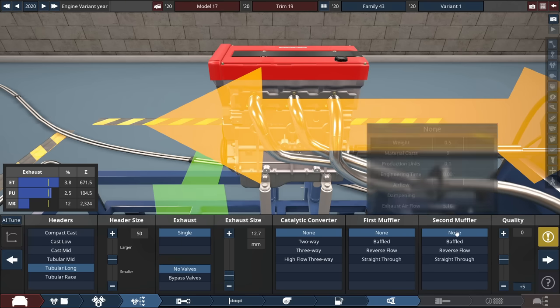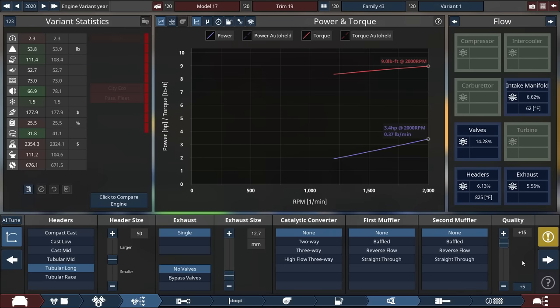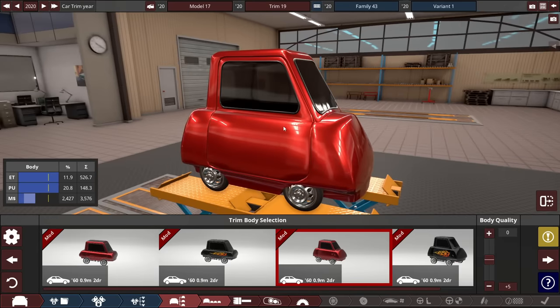Where are we at right now? Well, 3.4 horsepower and 9 pounds-feet of torque, with an engine efficiency rating of about 25.5%. We can do better than that, but I have to build the car first to get the MPG rating.